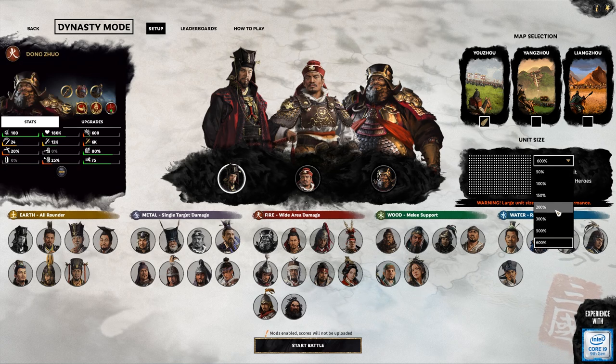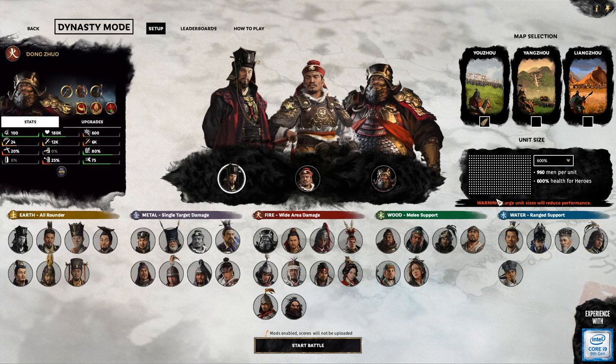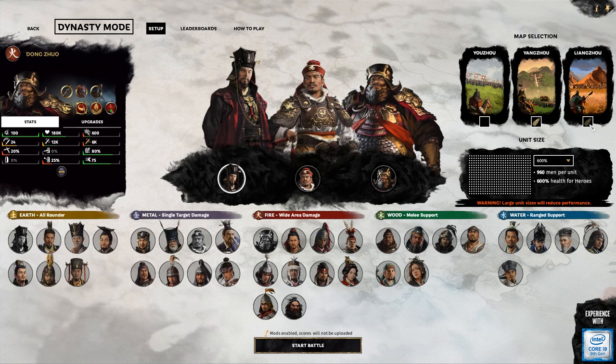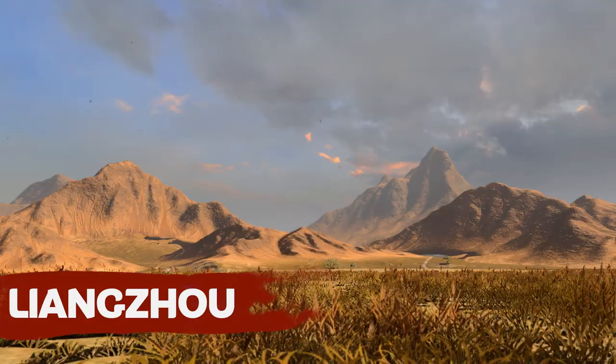You can also increase the challenge using the Unit Size drop-down, which enables players to drastically increase the unit size of the enemies they face — from the standard 80 men up to a gargantuan 960 men per unit. All that's left to do now is select which of the three maps is your preferred warzone and hit start battle.